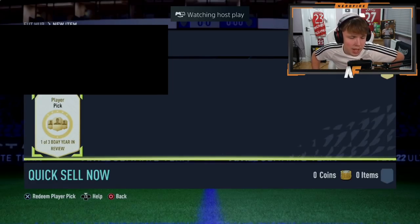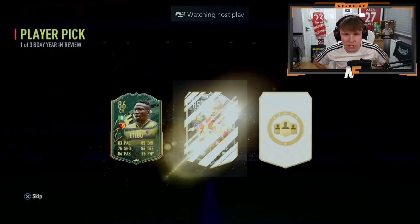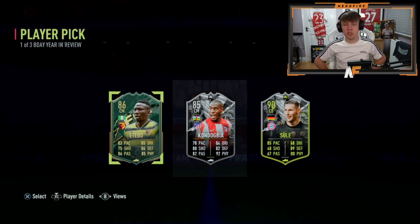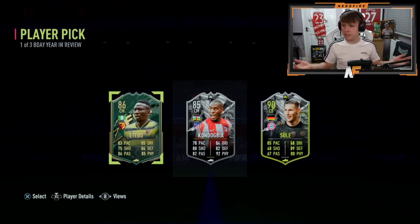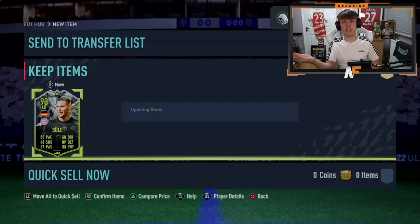Shout out to my very good friend Robbie Robster — he's got his Year in Review player pick. Tebo is actually solid, and Suda's not bad either — 85 pace, 89 defending and physicality. Tebo's horrible to play against every time I face him. It depends whether you're going to use him, but he's gone with Suda, which I think is a very solid choice.